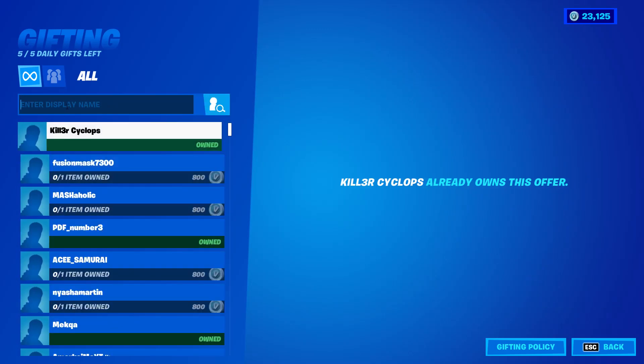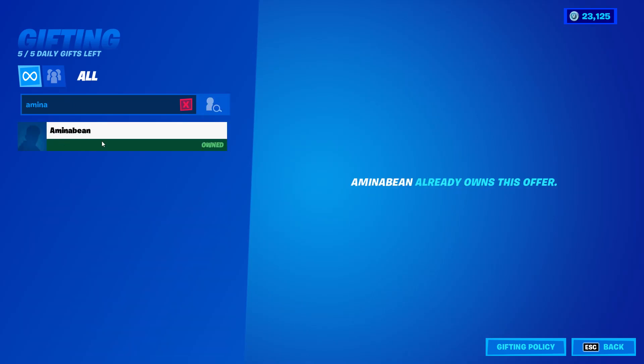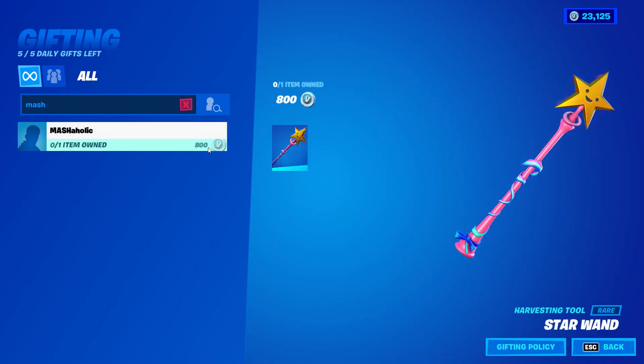You can literally type anybody in here. I search Jaw Empress — she already owns it. Let's go back and search Mash. He's always on my streams, a huge supporter, one of the top supporters. He doesn't own this, so what we're going to do is gift him a sweat pickaxe.